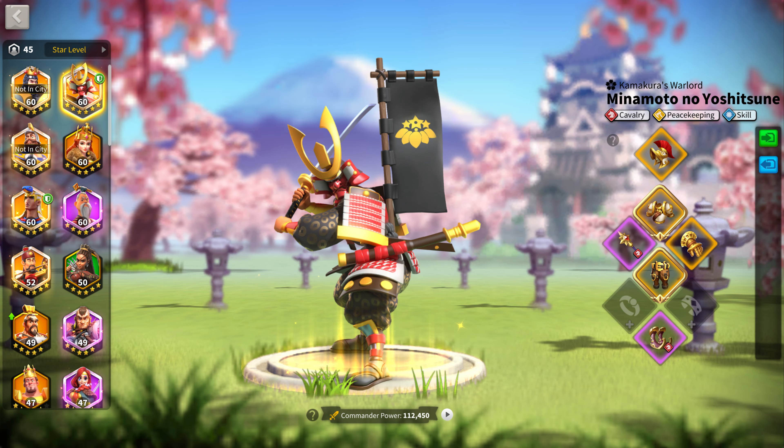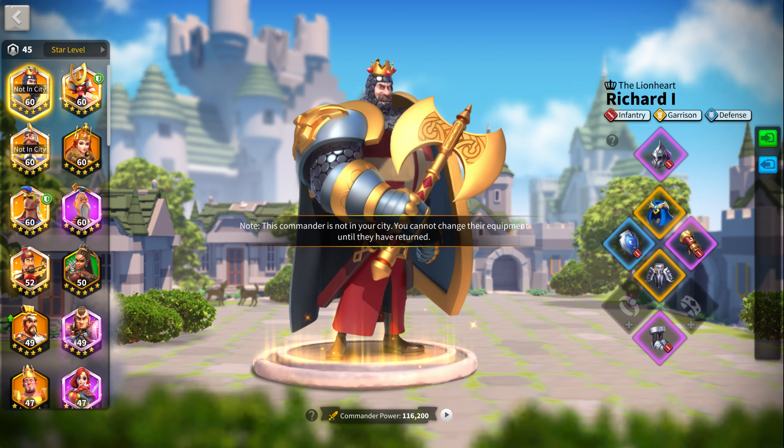This is the set he uses for Minamoto — two epics, both special talented. Two pieces from the cavalry set: helm and chest piece. That is great. And of course he has Navarre's Control and Ash of the Dawn. I'm surprised he doesn't have any special talents on his cavalry equipment. And finally, this is what he uses on Richard I. Even though he has two legendaries here as well, compared to what he has on Charles Martel, this is a lot weaker — but for 99% of players, this is very strong equipment for KVK1.